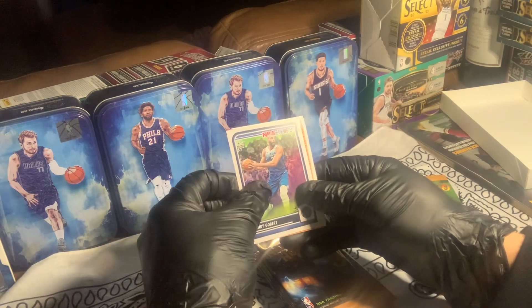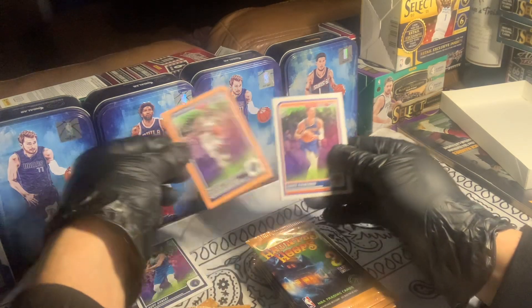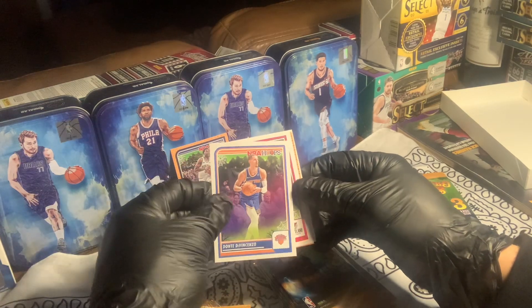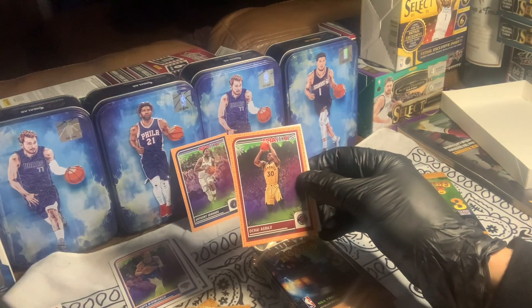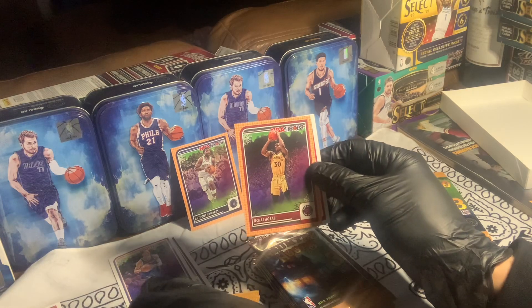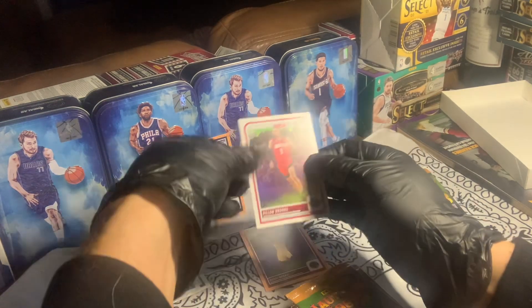Rudy Gobert. There's an insert already - the Ant-Man. Orange, take that. Devante DiVincenzo. Toonami Kamara rookie card. There's another insert - Dylan Brooks.